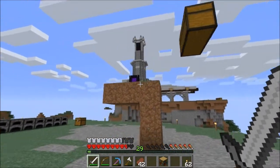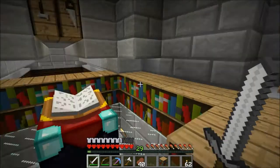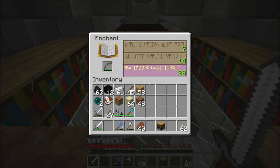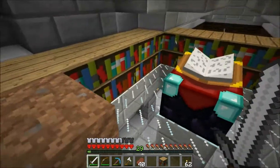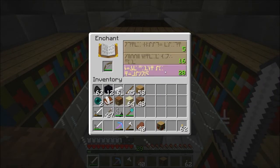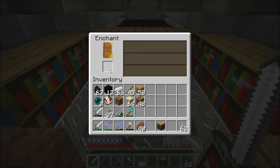I think it came together pretty well — I'm pretty happy with it. So anyway, we're going to do a little bit of enchanting. I'm back and I brought another bookcase, but I just realized something — I think what I'm going to do is actually try a level 28 on the bow. And I think if I remember correctly, it's hard to get to a lower level once you place that. Anyway, let's try a level 28 on this bow. Let's see — Power 4, Punch 2, Flame 1. That seems pretty good.